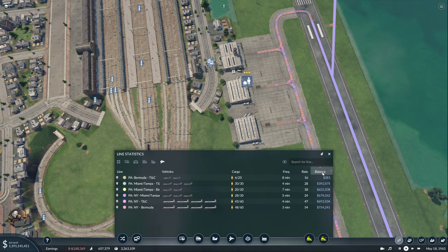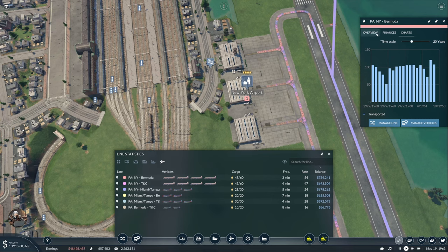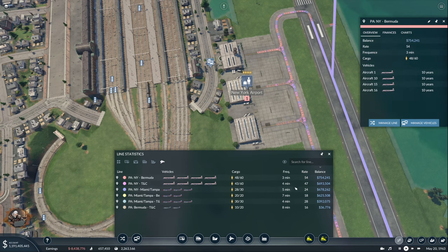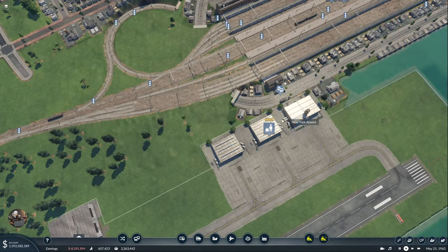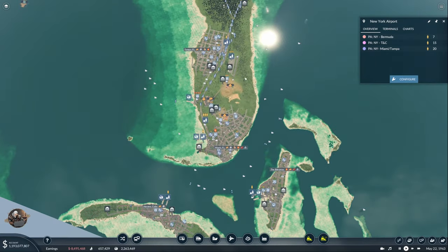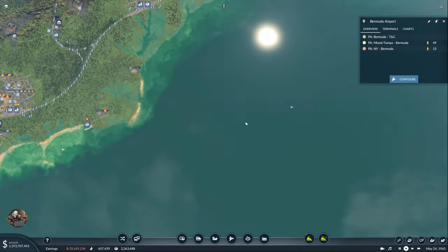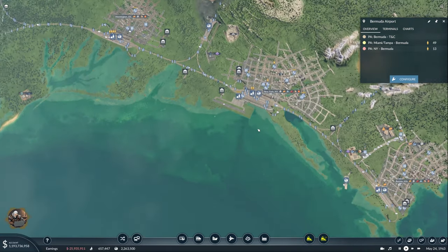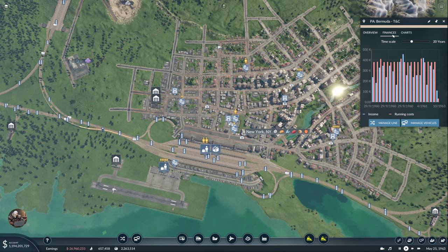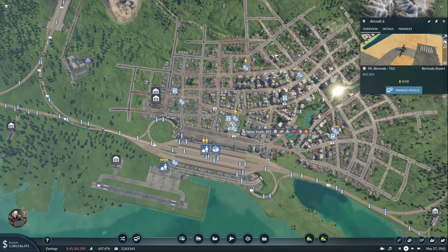How are our airlines doing? Not great, not terrible. I don't like to see empty planes. We're not having overloads here — still fine. I think I've struck the balance. Bermuda–TNC maybe needs only one plane — goodbye, one sold.